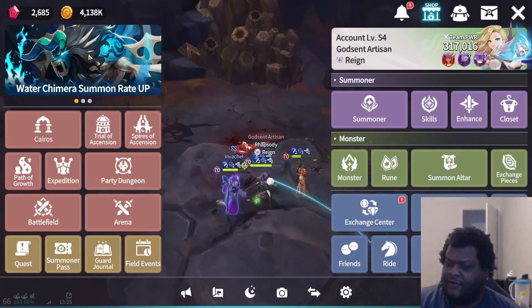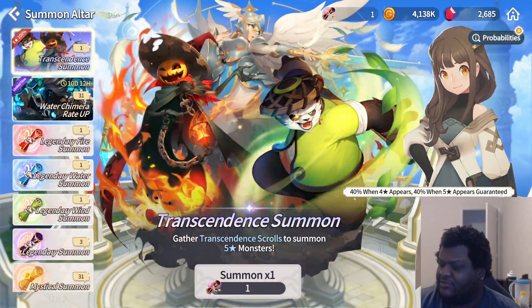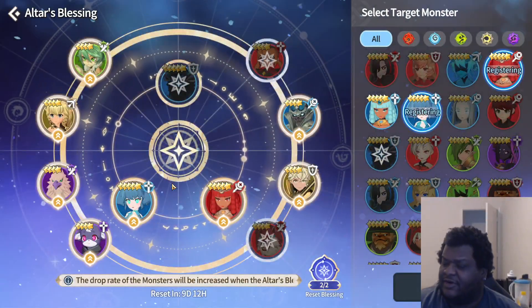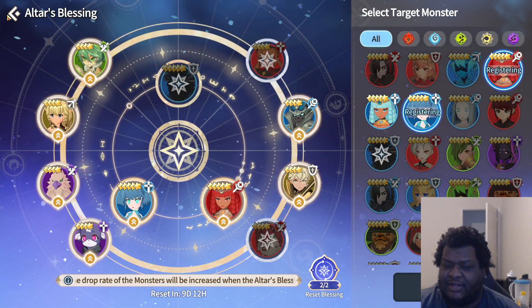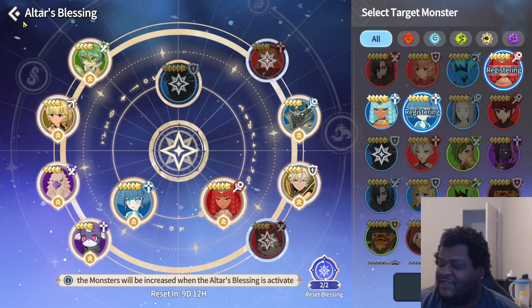Once you get her from your monster store, you can go ahead and place her in your summon altar's altar's blessing so you can get more copies of her to get her to awaken 10, awaken 12, and awaken 14 to 15.